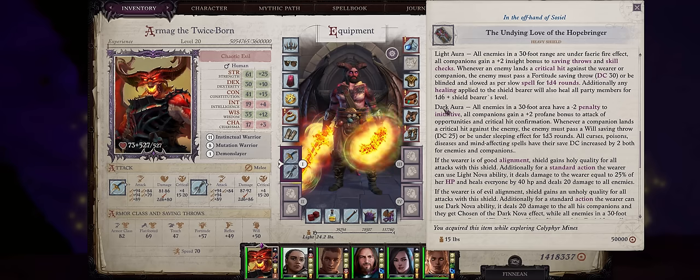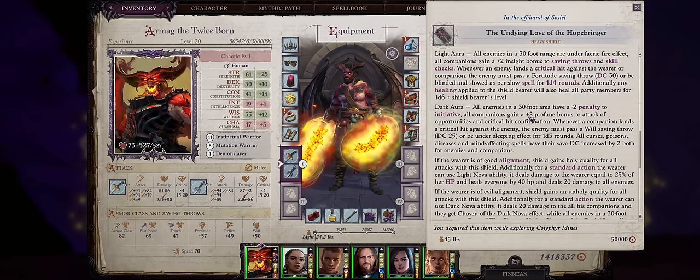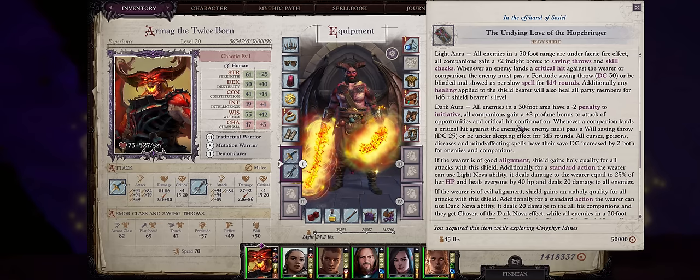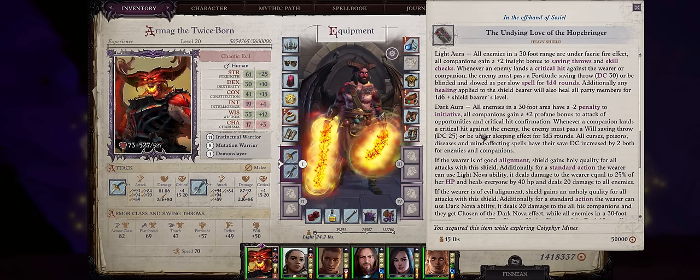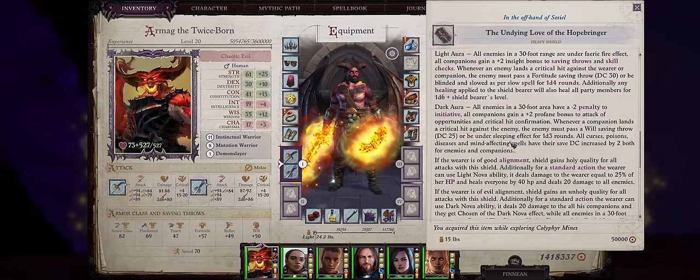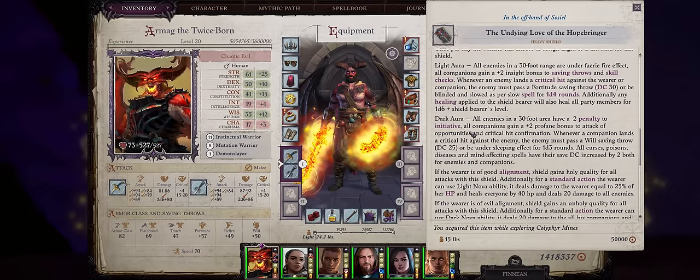For the last great chapter 4 item we have the Undying Love of the Hopebringer Heavy Shield. What we really want is first Dark Aura — just cast this from the shield to permanently activate it until rest. All enemies in a huge area will take a minus 2 penalty to initiative. Second, all companions will get a plus 2 profane bonus — very rare — to attacks of opportunity and critical hit confirmation. Third, whenever a companion lands a critical hit, the enemy must pass a will saving throw or be put under a sleeping effect. Lastly and best of all, all curses, poisons, diseases, and mind-affecting spells have their DC increased by 2 — for both enemies and companions. At this point your whole party can easily become immune to mind-affecting, but the same cannot be said about enemies.